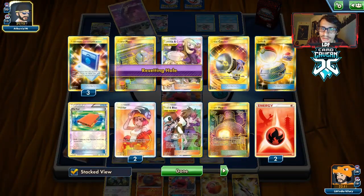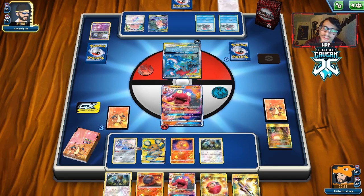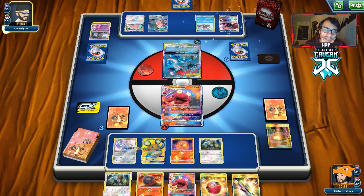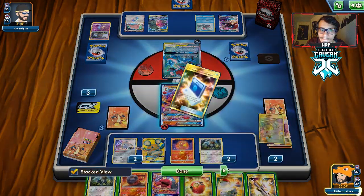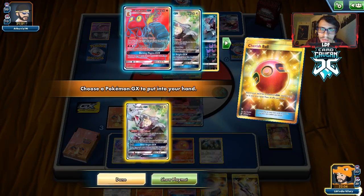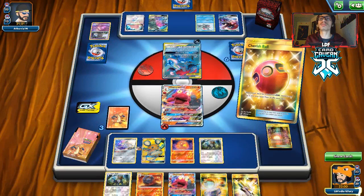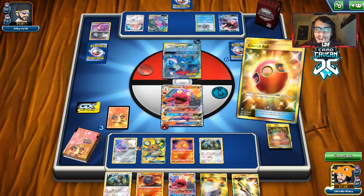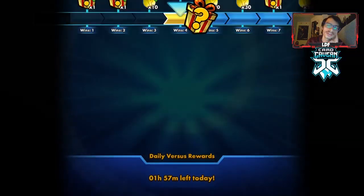I should have maybe kept that Giant Hearth around. Without Cherish Ball we wouldn't be able to get Silvally, so I don't think it mattered. No Red and Blue for my opponent. We're not guaranteed to win this turn — my opponent does have that going for them. They have 250 HP, so we need 4 Energy to knock them out, which we don't have access to. Yeah, they just concede.